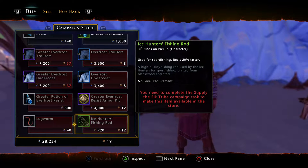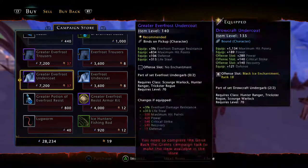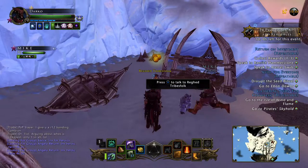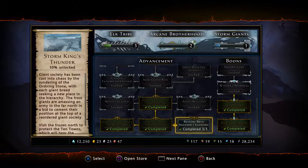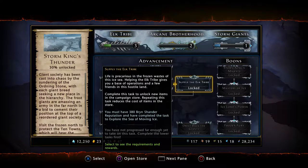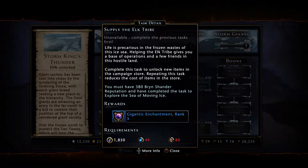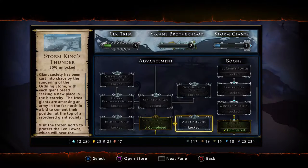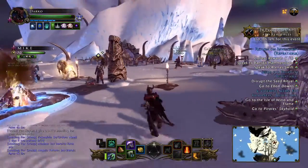Now to be able to purchase this fishing rod and some of this equipment — which I don't have the ability to purchase right now — you have to be so far into your Sword King's Thunder campaign. Basically you'll have to be at this level here, 'Supply the Elk Tribe,' and it looks like that's going to require 380 Bryn Shander reputation, which requires you to spend a decent amount of time in that campaign to unlock it.